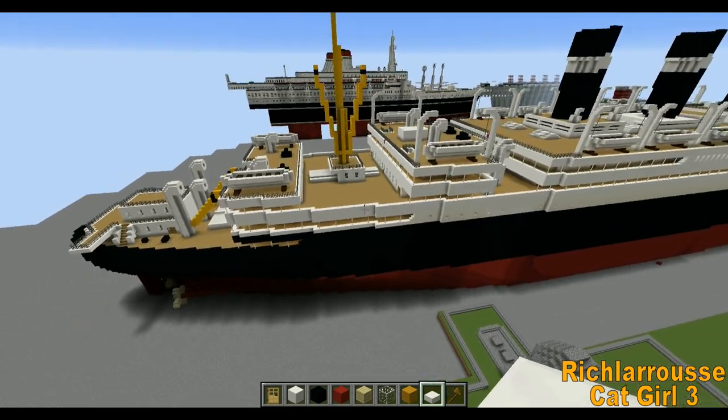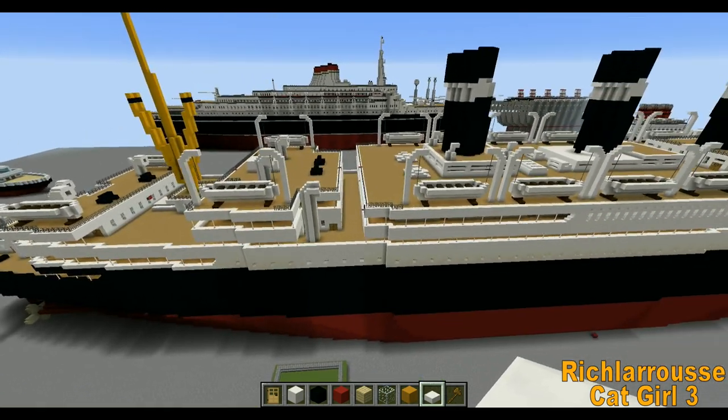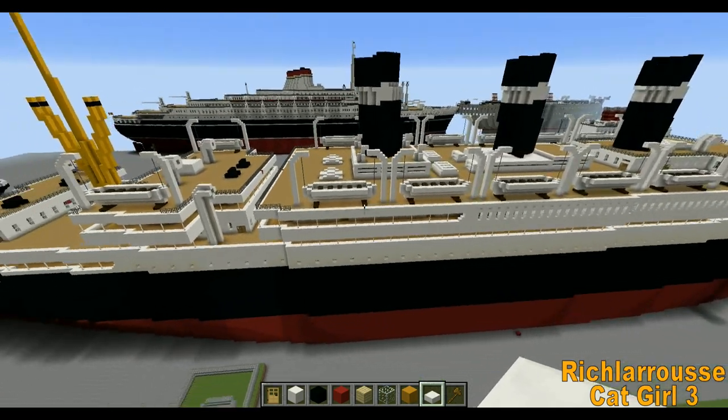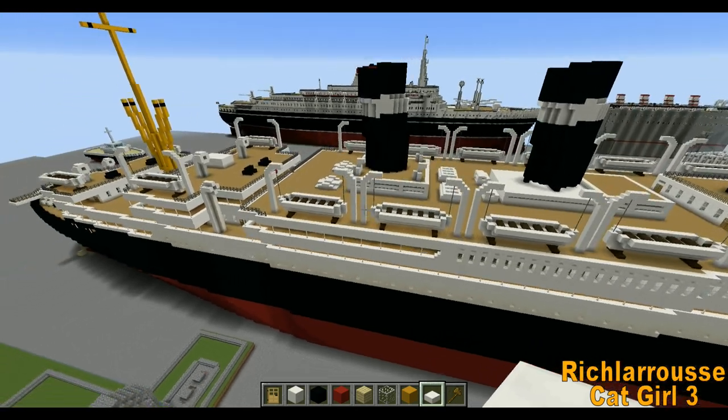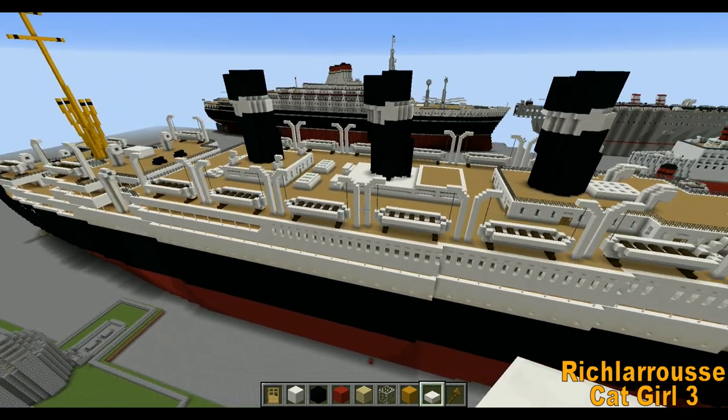So looking around the back end, we've got the double deck houses at the back here which look pretty neat. They've got the three black funnels. The lifeboats are all sat on the plinths, which is something Bree did, which I'm quite appreciative of.